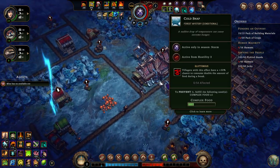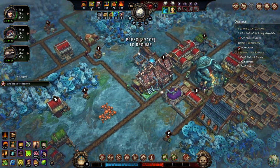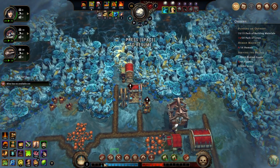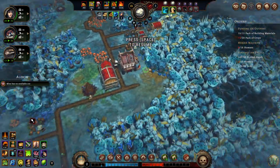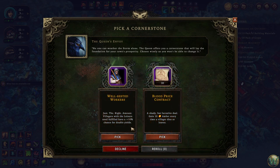All right — they built the houses. Something we were avoiding here was this cold snap, by pulling that one woodcutter out. We can put them back in here now. I suppose I should just put the other woodcutters back because we are eating through our wood now a little bit. Well-rested workers — just the right amount. Villagers with the leisure need, which is ale. We're actually going to have this one somewhat — 10% chance for double yields, or 10 amber every time we build. Let's go with this option.